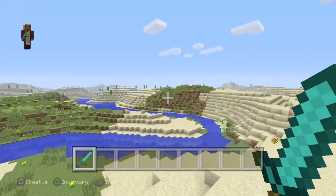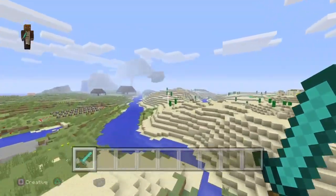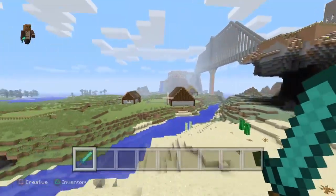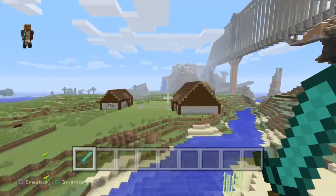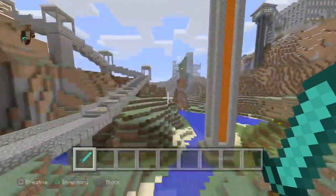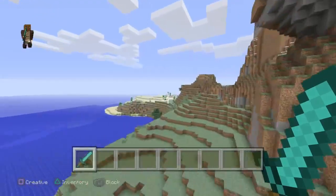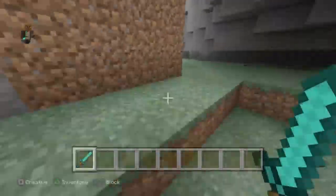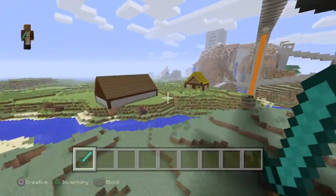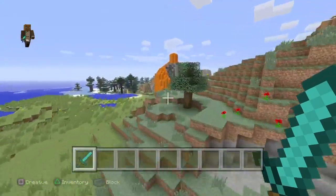I'm also going to set up the villagers to be able to trade with them, so there'll be ones where you can trade emeralds for swords and stuff. There'll be villagers who'll be able to provide swords and gear straight away so you can get into the quests without having to build anything. It's going to be smartly designed. I don't know if it's going to work with multiple people — it's mainly one of those maps you have to play on your own. It depends how many builders I get on to help me out.